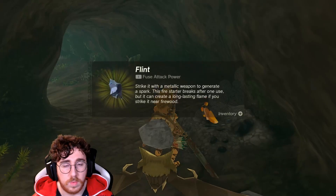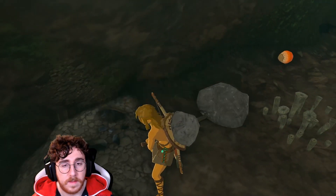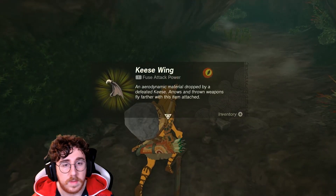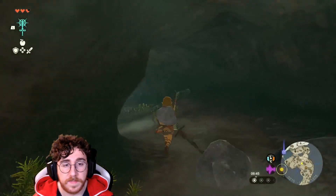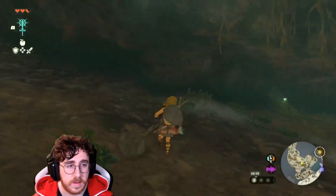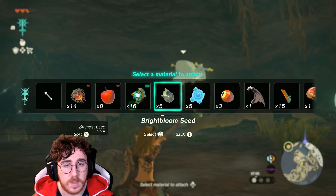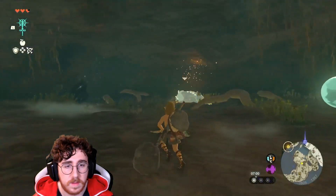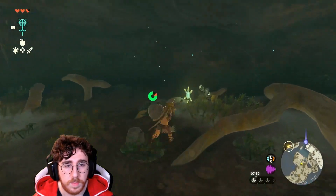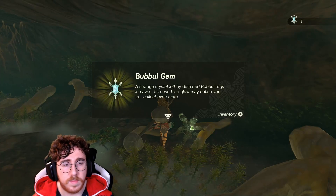Oh, there's a bat — Flint and Ember. I'm assuming you can attach them into an arrow. Let's combine it with a Zonite charge — will it get electric? Yes, it does. Are you friendly? Nope. But you dropped Bubble Jam — a strange crystal left by defeating Bubble Frogs. Its Aerie Blue glow tells you to collect even more.